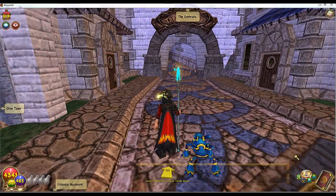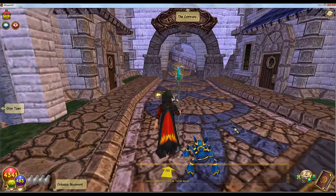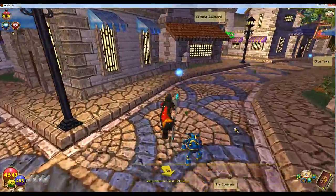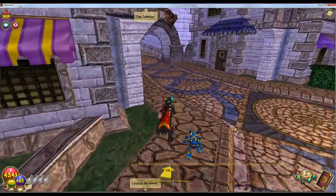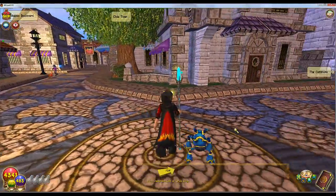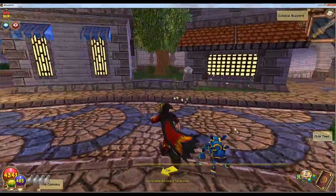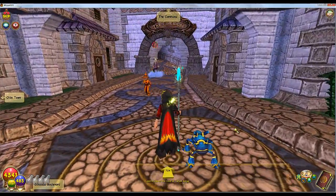Hey guys, this is Pro Modding HD, and this is a video on Wizard101 on how to get basically free gold. It's easier for higher levels, but works for any level. As long as you have Grizzleheim unlocked and Vestralund almost fully completed, you'll be able to farm Hafang, which drops the best selling items in the game.